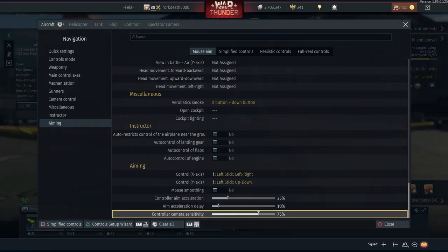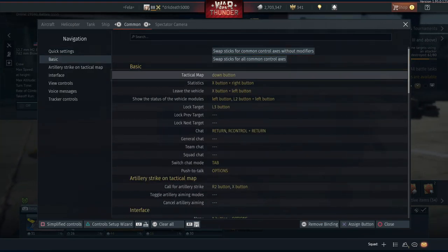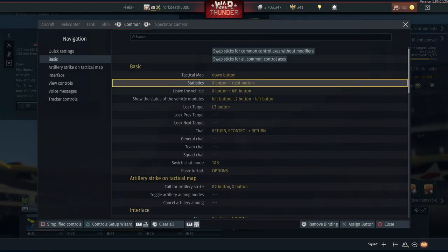Moving on to the common tab - go ahead and switch over here. There are just a few more bindings to go through for the plane controls. I have the tactical map on D-pad down; this is very important to assign somewhere easy to access since you'll be constantly checking the map in game. Likewise with statistics - you need to be checking this very often as it will tell you how many players are left in the game and how many you're potentially facing. I have mine assigned to X plus D-pad right.